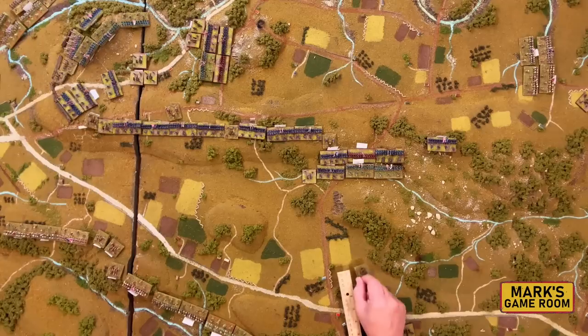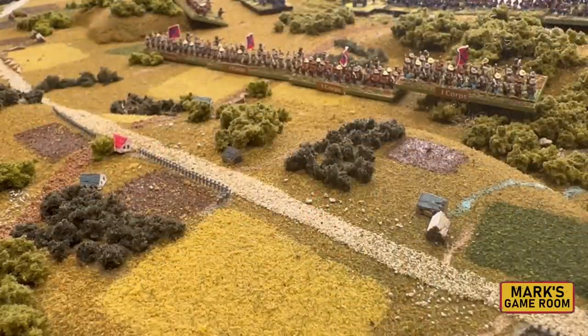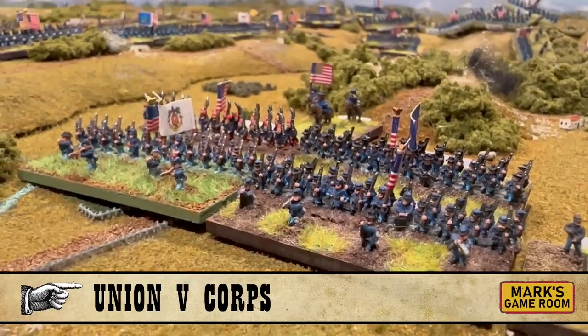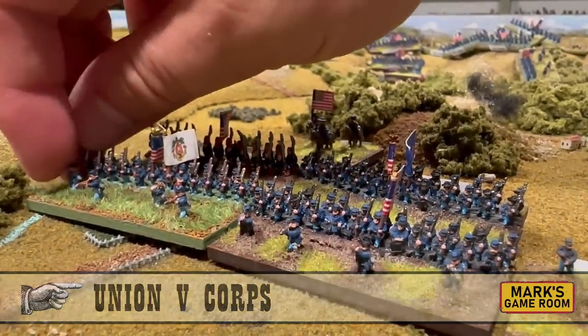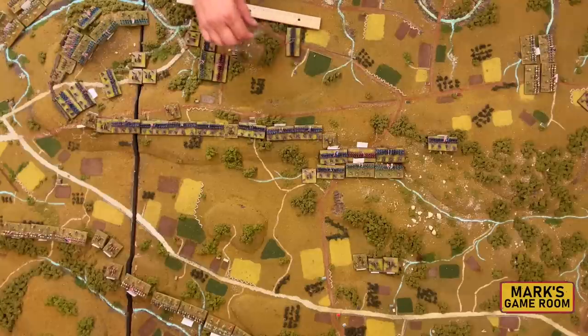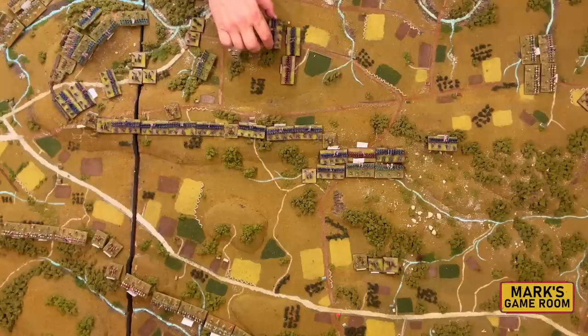The question is raised about moving the First Corps forward as well — that's the other half of the Confederate force. For the first turn they'll follow Hood's lead and bring the forces up on the hill. Confederates finish moving. On the Union turn, the 5th Corps is identified — though they've been split apart, with only four of six brigades present, because they dispersed their forces trying to guess which way the Confederates were moving.